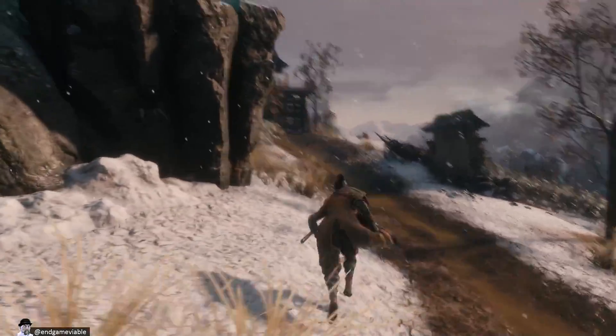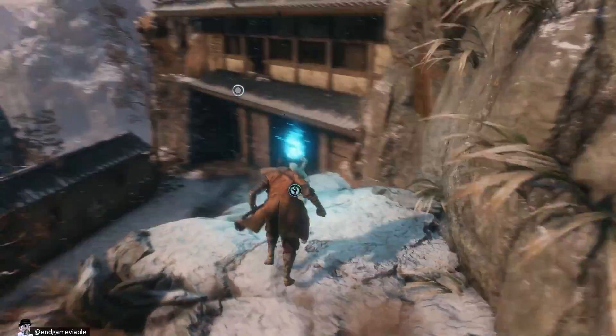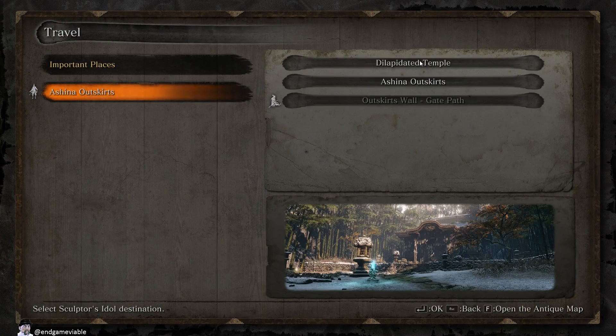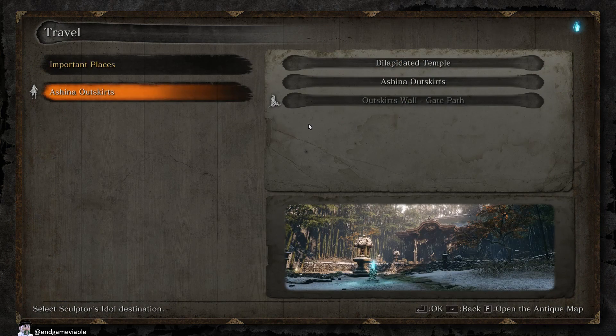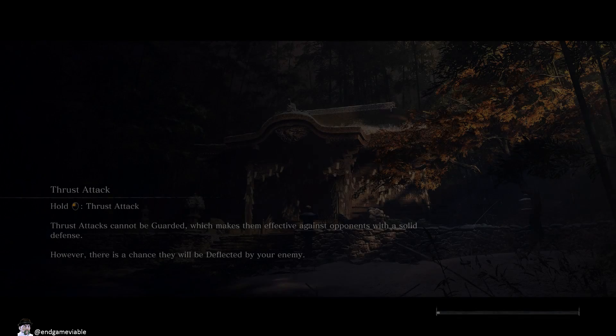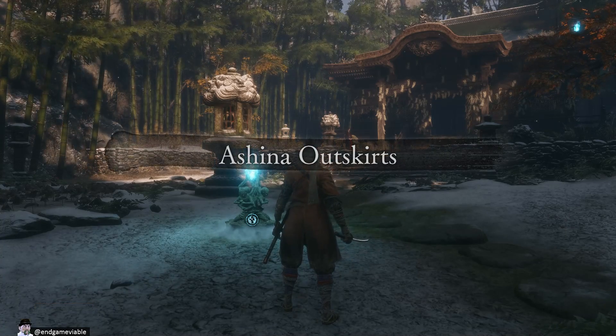But we can get over here to this Sculptor's Idol — if we can jump up here, that is. Let's go back to the Dilapidated Temple. How does this work, exactly? What is this open antique map? Oh, there's an antique map! Oh, that's cool. So the Ashina Reservoir is way over here on the right, and we came way over here to the Ashina Outskirts. Hmm, you have to click on the left side first, then you can click on the right side. That's irritating, but it's okay.